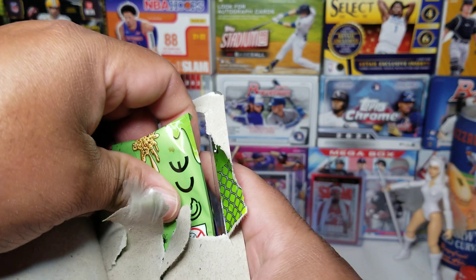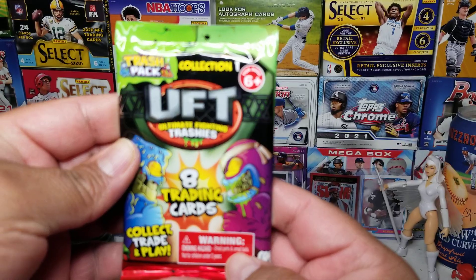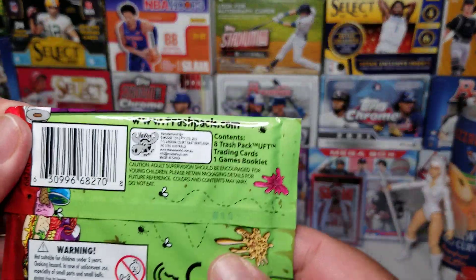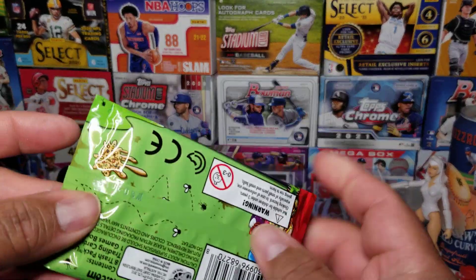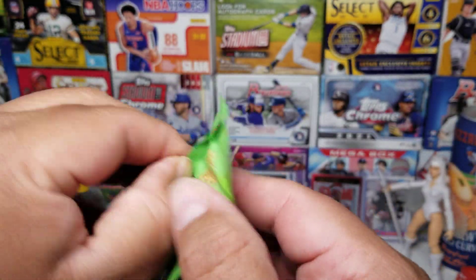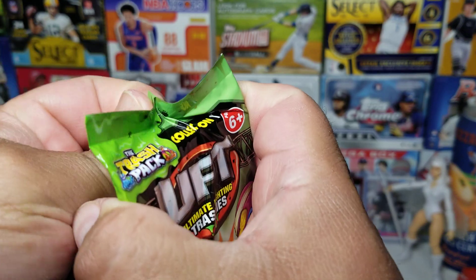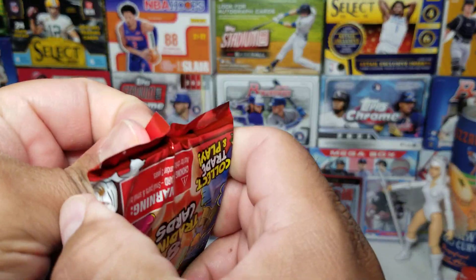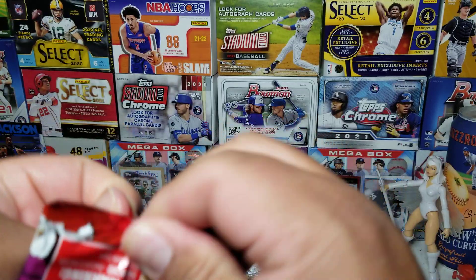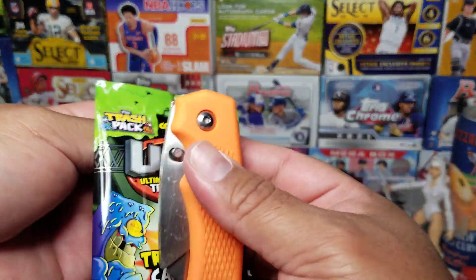There's our fat pack. UFT — Unlimited Fighting Trashies — let's go. There is the back. These five cards look familiar, like Garbage Pail Kids. I'm a big fan of Garbage Pail Kids. Let me use my razor blade to open this — it's a little struggle here.